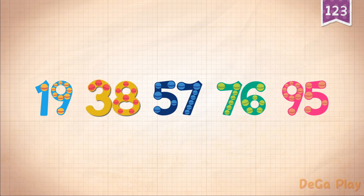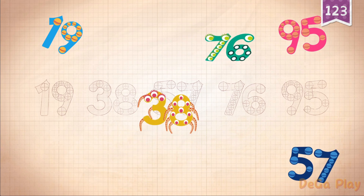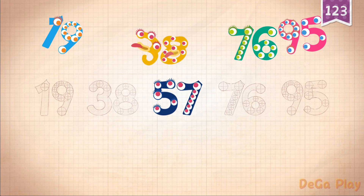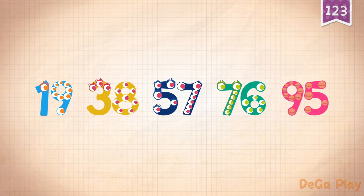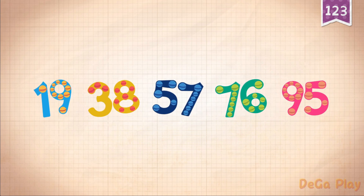Count by 19s: 19, 38, 57, 76, 95. Practice: 57, 38, 19, 76, 95. 19, 38, 57, 76, 95.